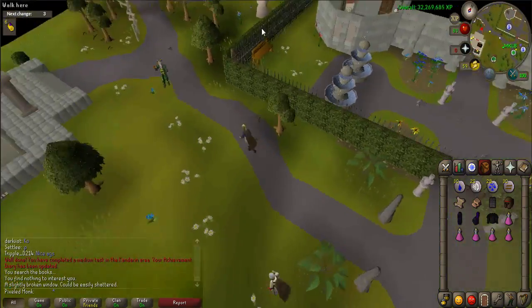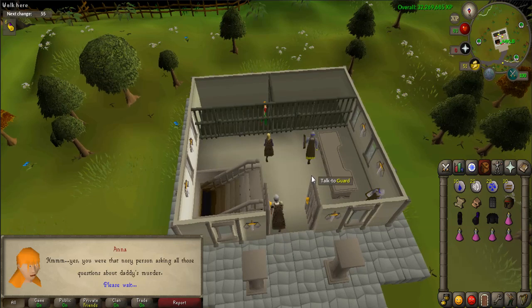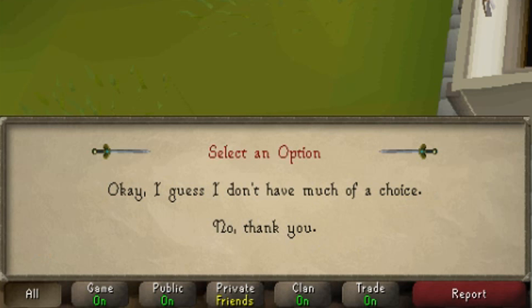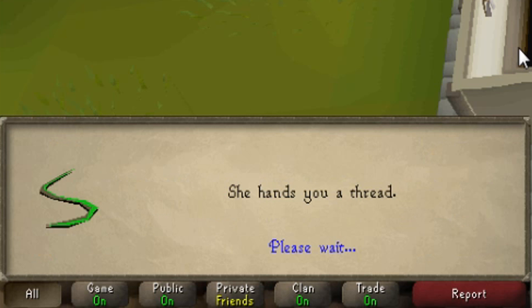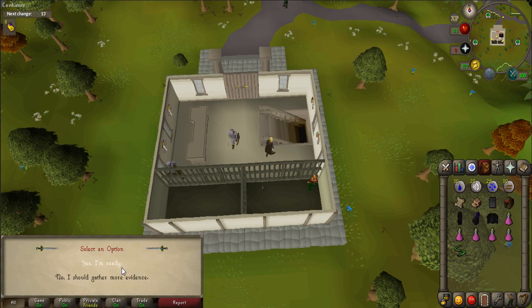Walk west to the courthouse and enter it. Talk to Anna, who is in a jail cell. When prompted, say 'OK, I guess I don't have much of a choice.' She will give you a piece of thread. Next, use the stairs nearby and select 'Yes, I'm ready.'